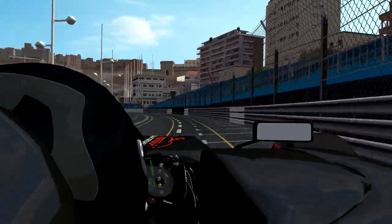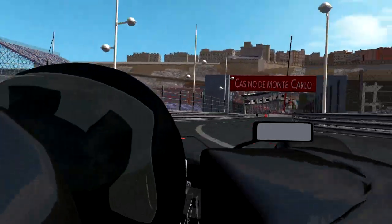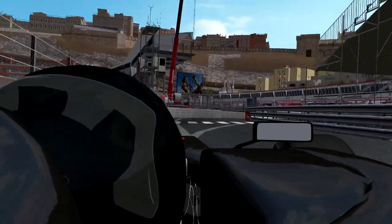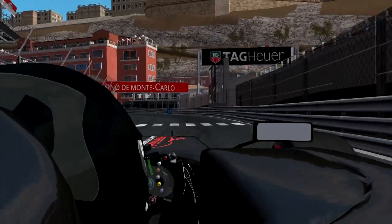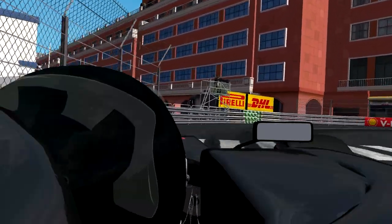At the swimming pool section, left and then right again, braking in a straight line. Get as close to the barrier on the right and use that curve on the exit on the left as well. Now into the infamous Rascasse corner, the double apex right-hander — very important to keep the car nice and straight on the exit there.